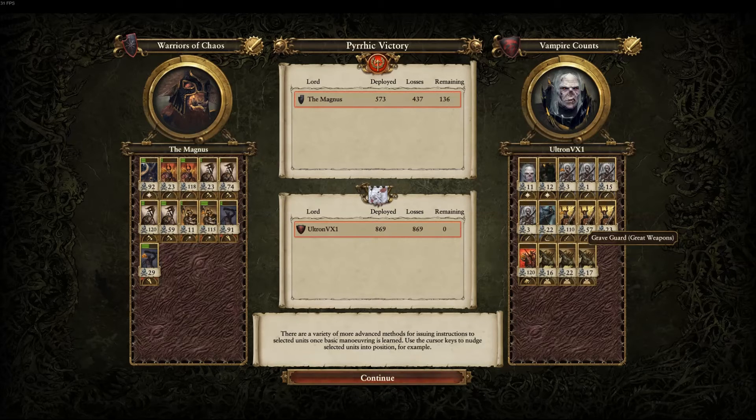Looking at my opponent's army: the Grave Guard with great weapons are a great choice against Warriors of Chaos because of our high armor, and they did not disappoint — especially one unit. The Blood Knights were definitely the star of his side along with the Grave Guard, but in the end it wasn't enough to overcome Chaos. Let me know what you think about this composition. I've struggled to figure out what works well against Vampire Counts as Chaos, but I like this because Giants and Kolek together basically give you two giants' worth of damage potential and durability. Until next time, this is the Magnus — thanks and see you real soon!